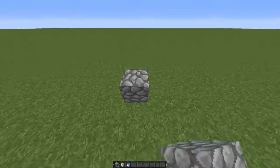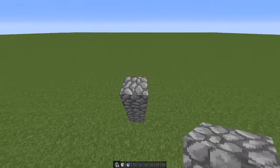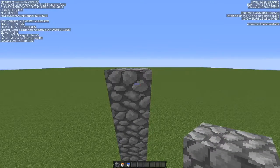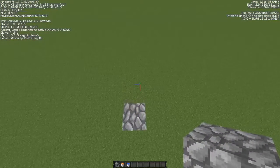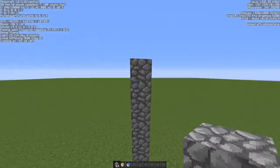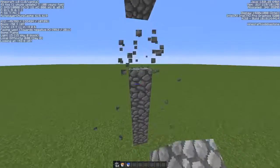First thing you're gonna do is get your chosen blocks — I'm choosing cobblestone for this demonstration. What you're gonna do is build all the way to world limit, which is usually 255, but just for the demonstration I'm going to build up to y12.